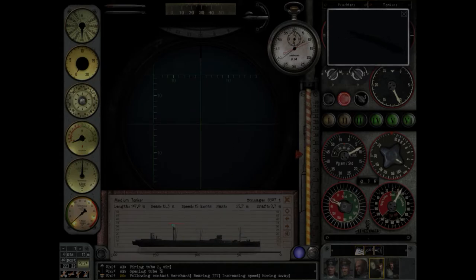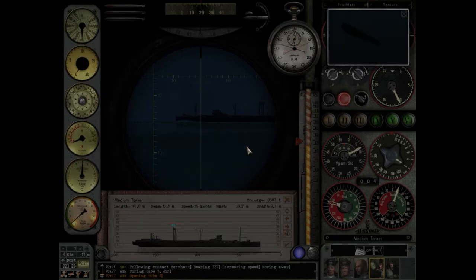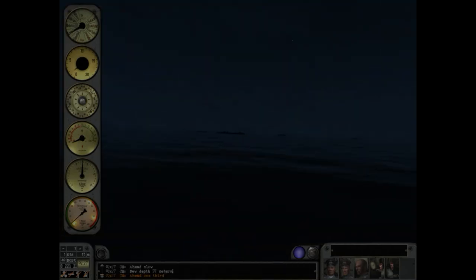The merchant has kind of passed by us, which is not ideal. Here we go — is this the right guy? Yeah, this is him. Fire! Let's go. I think my best tactic might be to try and sail underneath these ships to confuse the escorts — that's what I'm going to try and do. We've got time to increase speed before the first torpedoes hopefully hit.